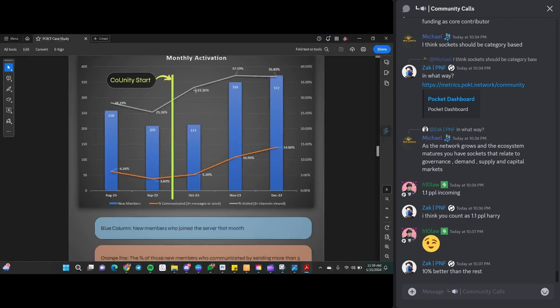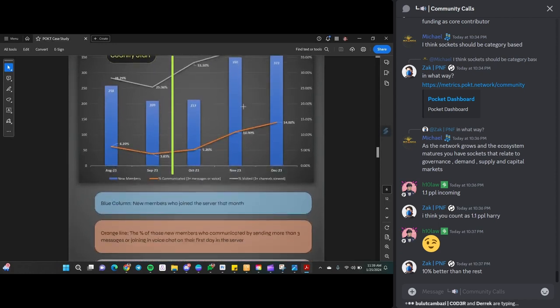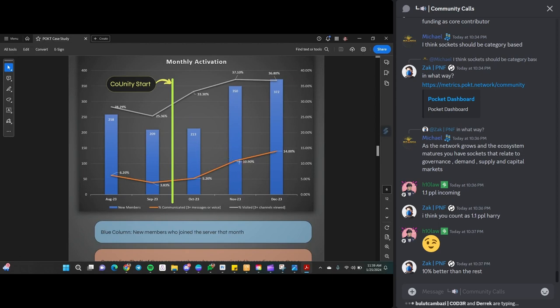The gray line is people who just viewed different channels and areas — the lurkers trying to understand things. That went from 33% to 37% and stays right around 37%. This is the type of metric to really track, especially now that we have good benchmarking — as we bring in Wonderverse and start some credentialing, how will that impact these numbers? When people come into Discord from marketing campaigns, where will the effect of education efforts show up on a day-to-day basis?